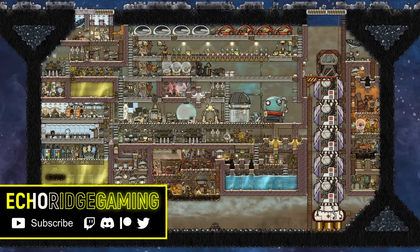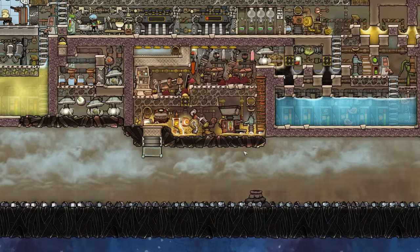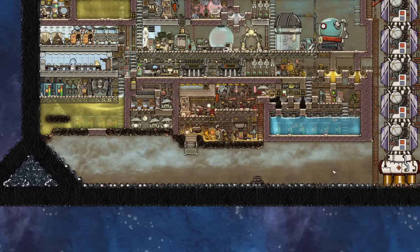Welcome back to Echo Ridge, where we are continuing to build a colony inside of a shoebox. Today's episode, we're going to be doing an industrial big makeover, along with trying to figure out plans for this space here.